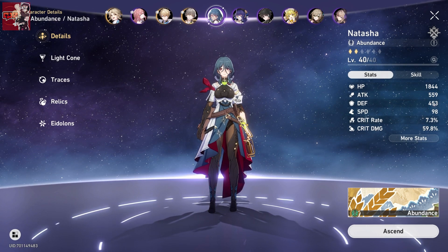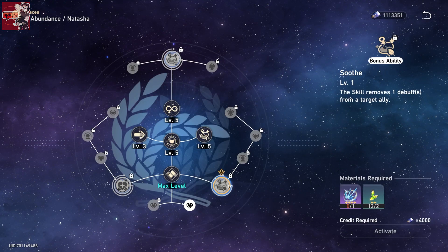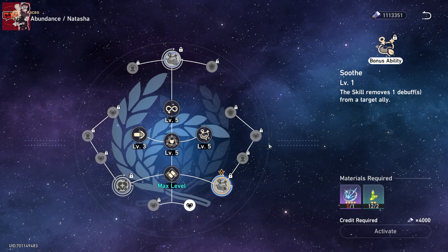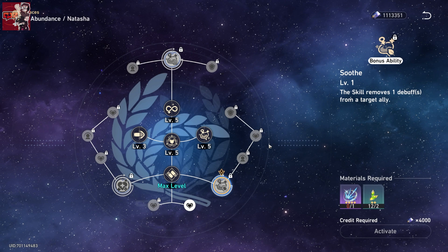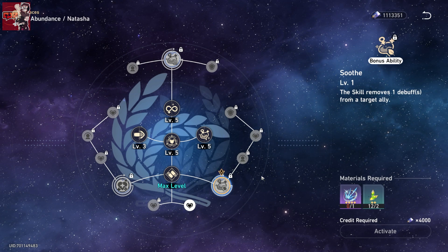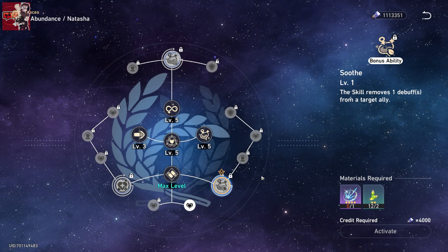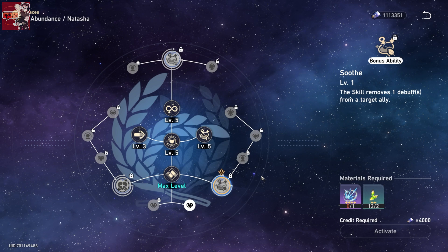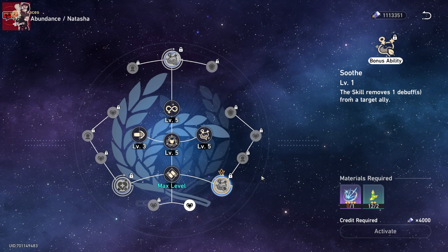Natasha is an abundance character, meaning she is a healer, and there are only two healers currently in the game. Most prefer Natasha over Bailu because Natasha has a bonus ability in her traces called Soothe — the skill removes one debuff from a target ally — which is pretty good, especially considering she's a four star character. Bailu is actually a five star character.